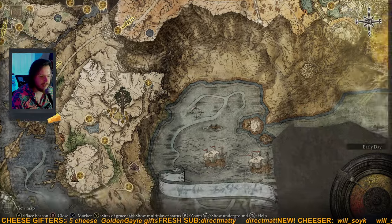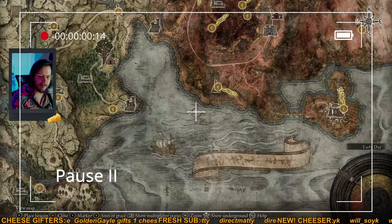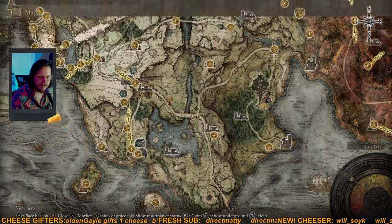Hey guys, editor Cheddar here — just wanted to add one more point I forgot to mention during the livestream. If you head to the south of Limgrave, there's actually a falling star that Radahn was previously holding back that crashes into the earth. You'll definitely want to go down there and explore that area now that Radahn has been defeated.